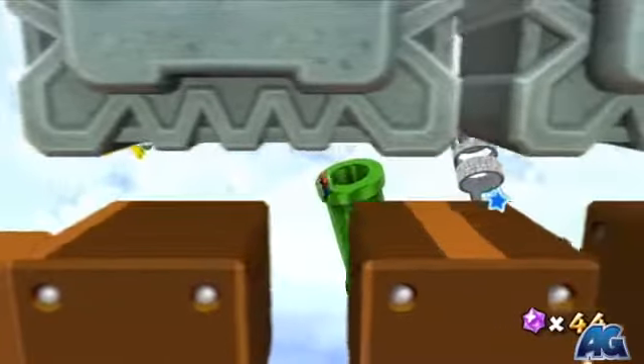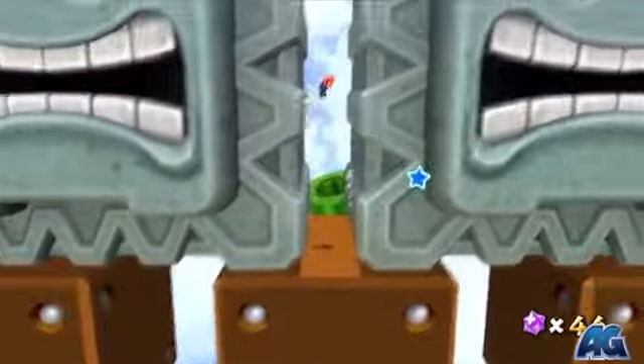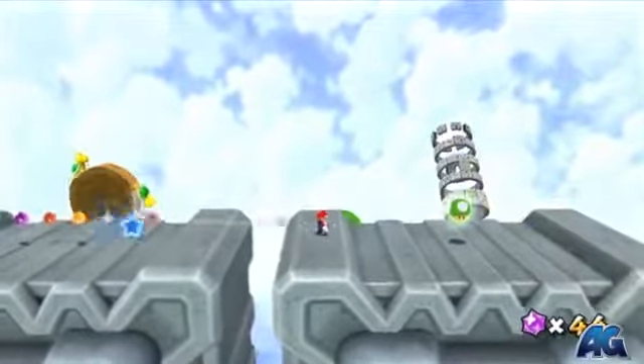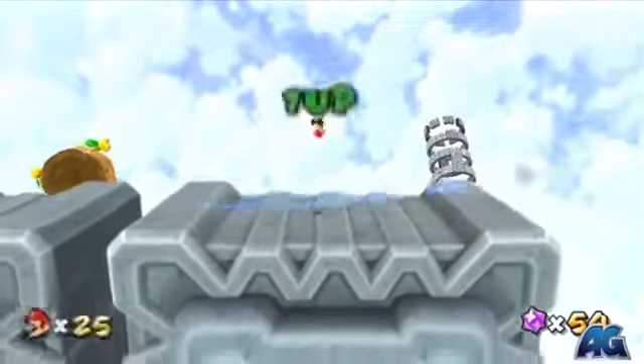So if you go across here and wall jump on top of these guys — these thwomps as they're called — there's going to be a one-up up here. One-up, some star bits, some good stuff up here.